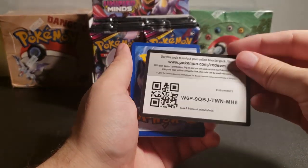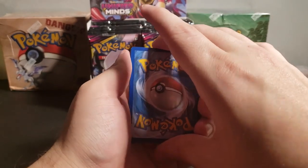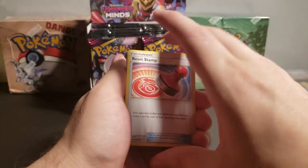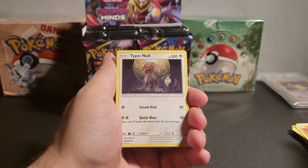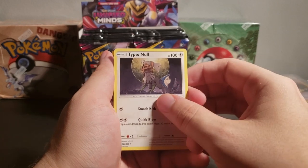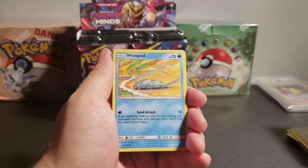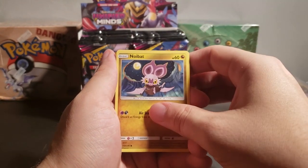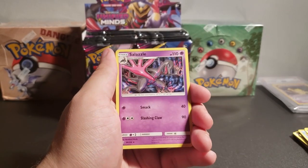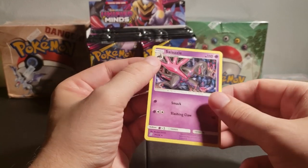Here's the code once again. The energy card is Dark Energy. Flip this over — Reset Stamp. Heracross again. Type Null. When I first heard there was a Pokemon named Type Null, I thought maybe it was just a mistake on the actual website, and then it's like — nope, that's an actual Pokemon. It's a strange name. Skiruppy. Wimpod. Noibat. Sneasel — Sneasel's such a well-designed Pokemon. Reverse Holo Goodra. And Salazzle. Smack 40 and Slashing Claw 90. Very simple card.